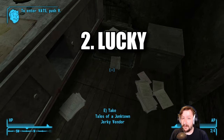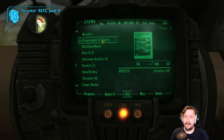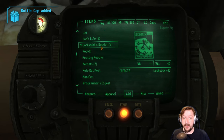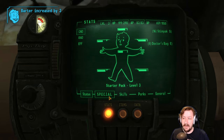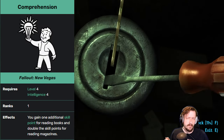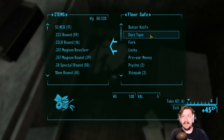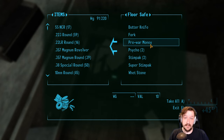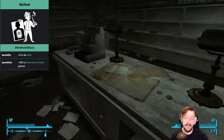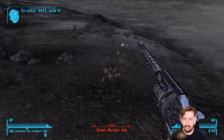Our second weapon is Lucky, the unique .357 revolver found at the Bison Steve Hotel. In order to get it you need 75 lockpicking — that's the only requirement. I would recommend looking at different vendors early on so you can get a lockpicking magazine. If you plan on getting Comprehension at level 4, that gives you plus 20 to your lockpicking. You can also put on clothes that buff your Perception, or take chems like Mentats. I was able to get it at around level 3. You could also go with the Skilled and Good Natured traits to buff your skills even higher.